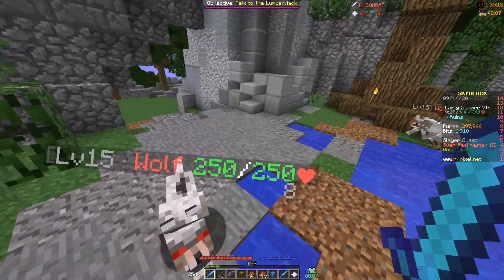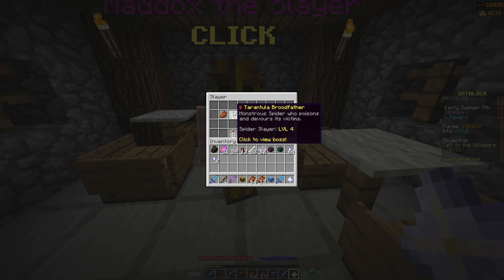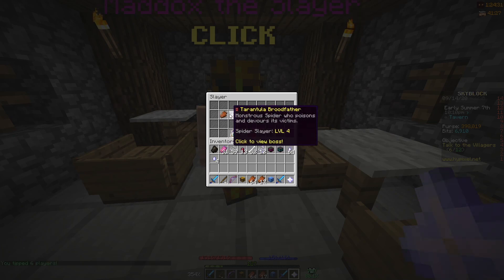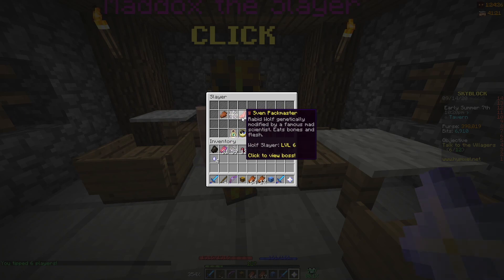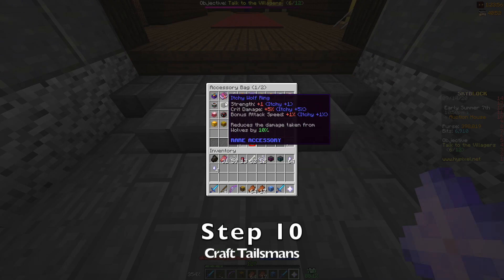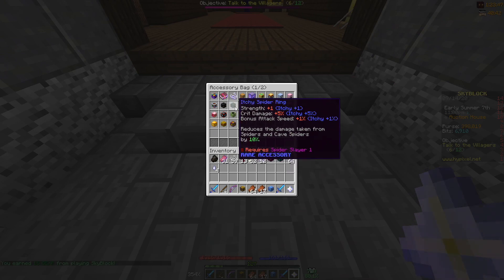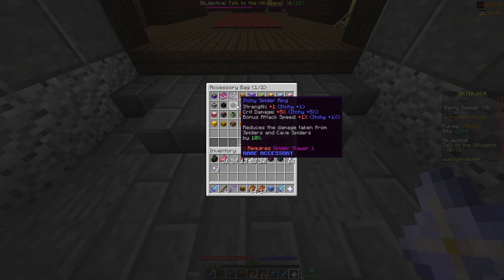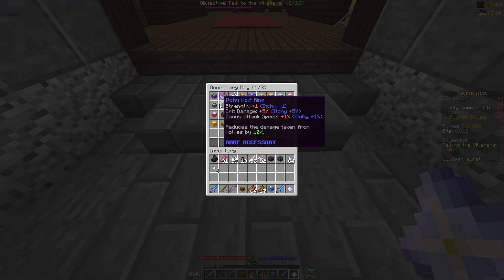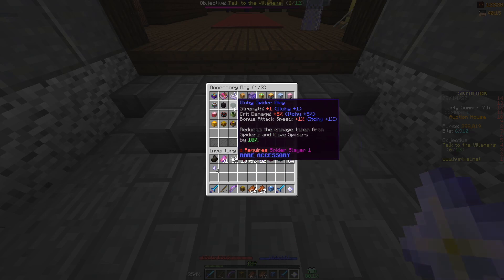Do that one more time to complete Step 8. By now you should be Zombie Slayer level 2, Spider Slayer level 2, and Sven Packmaster level 3 — that's why I had you kill two Tier 3s instead of one. Go ahead and claim all those rewards and you now have access to the Maddox Batphone. You also just got access to three more accessories: the wolf ring, spider ring, and zombie ring. I strongly recommend both the zombie ring and the spider ring — they're super cheap, about 300–400k for both. The Itchy wolf ring is around 1 million coins but it's definitely worth it. These accessories reduce damage from their corresponding slayer by 10%, which is really helpful.